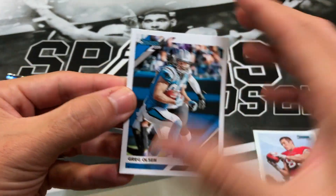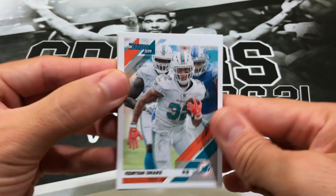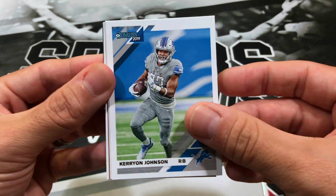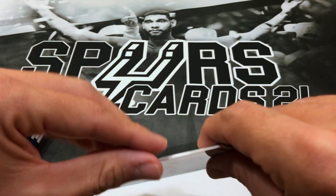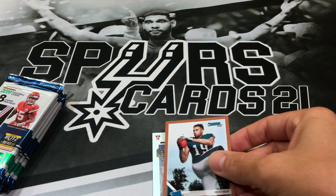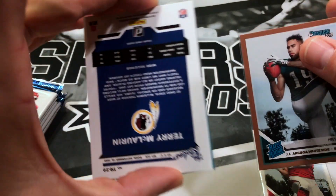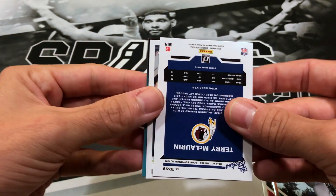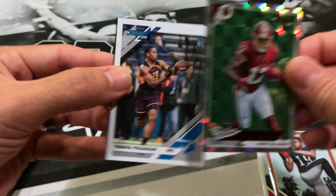Pack two: we have Greg Olson, Kenyon Drake, Sean Williams, Kerryon Johnson, Alvin Kamara, a press proof of JJ Arcega-Whiteside, and what looks like an insert — Terry McLaurin, Alvin Kamara insert, rookies insert — and then Travis Pilgrim.